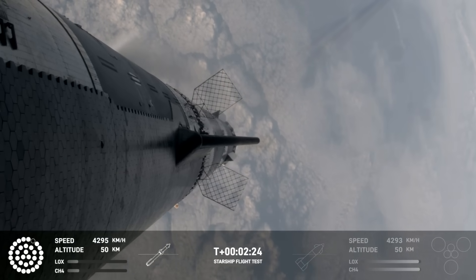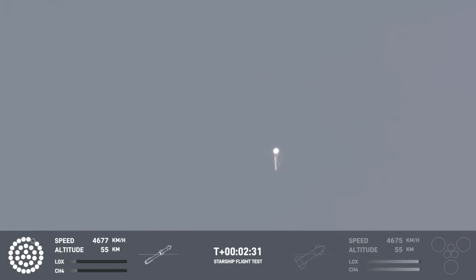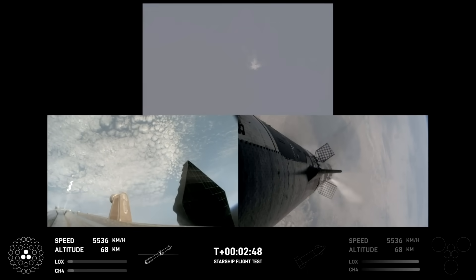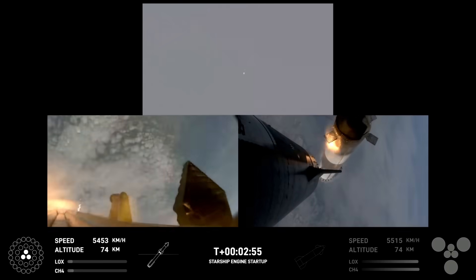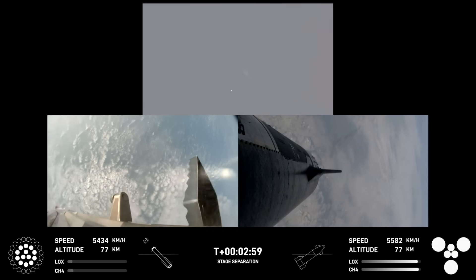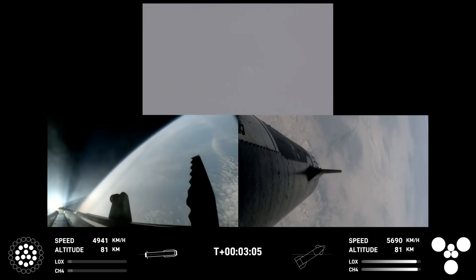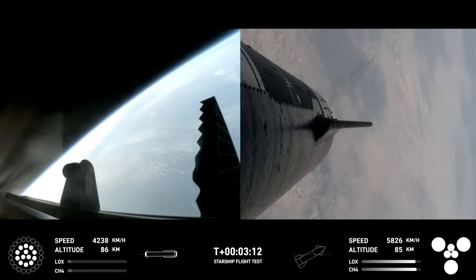As of right now, still looking at 32 out of 33 Raptors lit on the booster. We'll start to see those staggered down — they're going to turn off in banks. Booster engine cut off. Ship ignition. Stage separation confirmed. Booster start up. Hot stage confirmed. Ship under its own power. Booster boosting back. Looks like all 13 are lit.